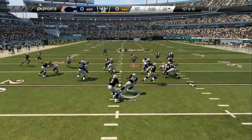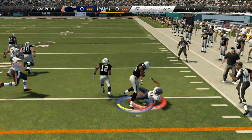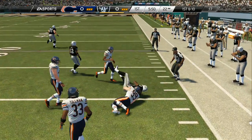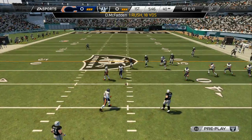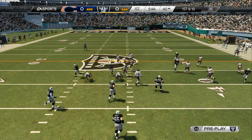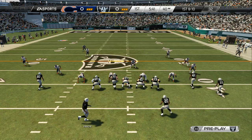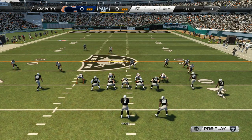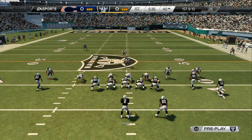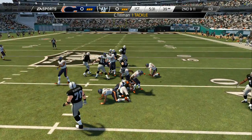First down coming up. McFadden to the right side, muscles through the defender. What a run by McFadden. The long run that time — there's a lot of reasons why they got that. The biggest one: good blocking up front. But what patience for the running back. He did not panic because it took a while for that running lane to develop. When it did, he saw it, he hit it, and he used his talents to get down the field for the big game.